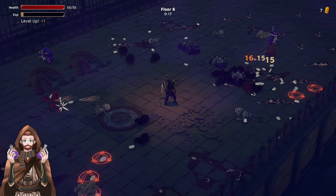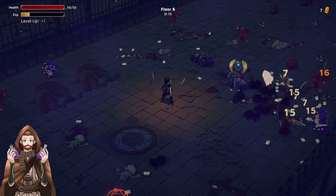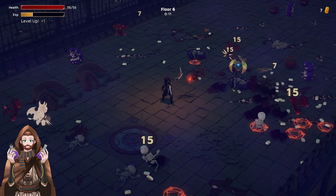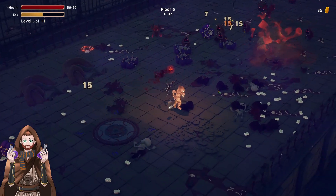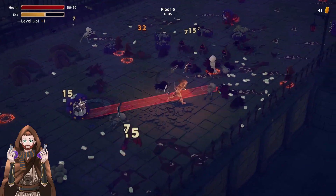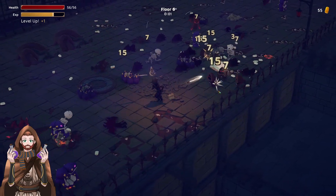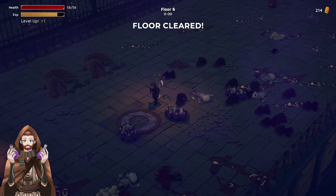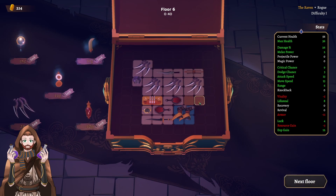We can also take down the rolling bugs — they are extremely annoying and really powerful. Some projectiles are flying towards us and maybe we are not be able to do it without taking any damage, but this is still pretty okay and fun.